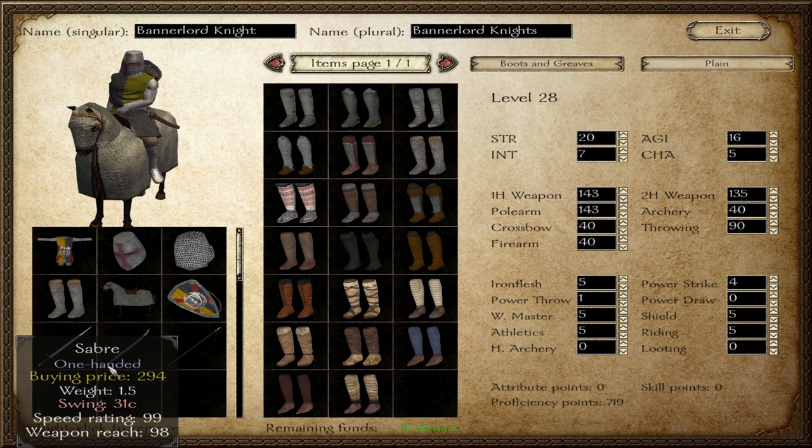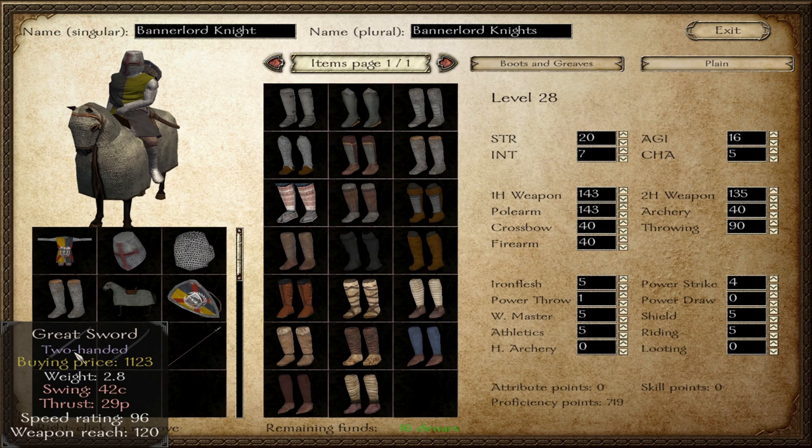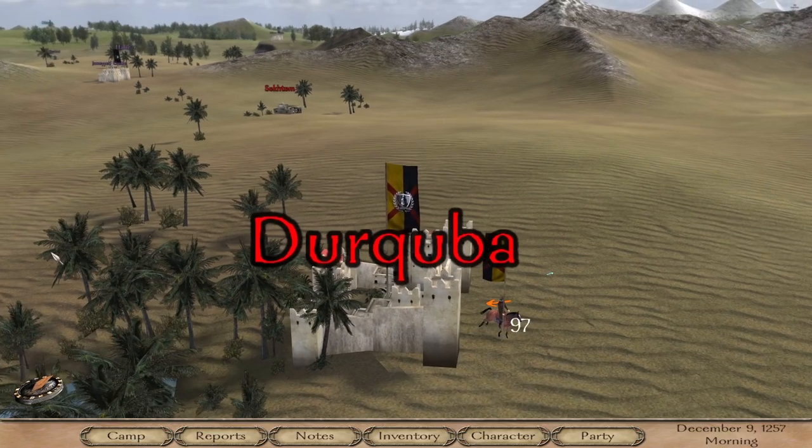Here we have the Manlord Knights. They do have the greatswords, but they tend to use them a lot on horseback. I might get rid of it and use something else — maybe a weapon that does better on horseback, because from testing this out, they use it a lot and don't get any kills because the swing is so slow it doesn't really hit anything.